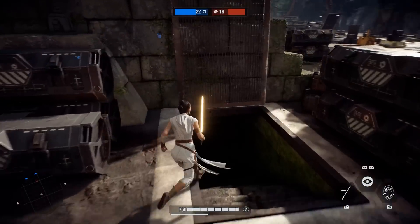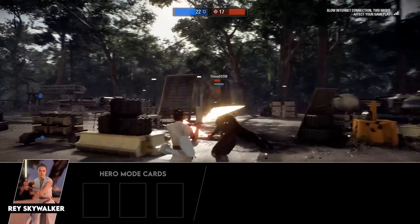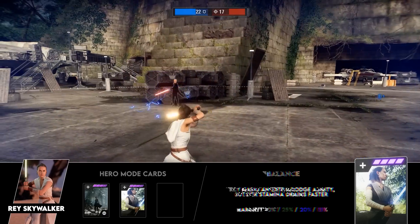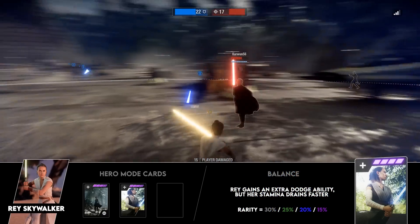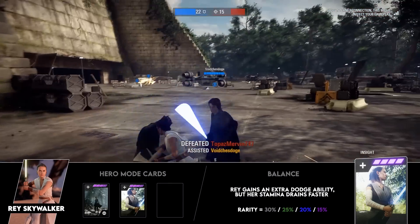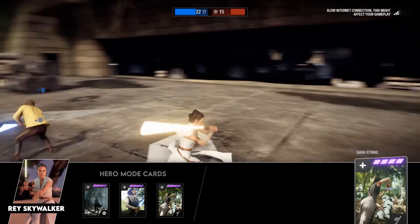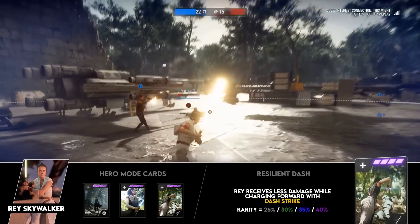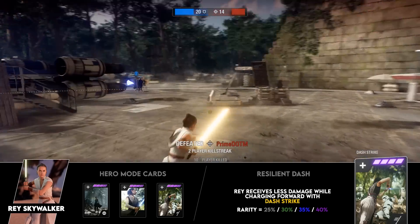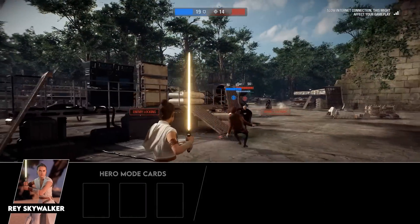In hero vs villain game modes, Rey can be harder to use depending on matchups, but she can hold her own. Recommended star cards for these modes: Focus Sight again, since longer Insight means more stamina and damage output; Balance, which gives Rey a third dodge at the cost of 15% faster stamina drain — since Insight keeps stamina high, the third dodge is a major advantage in duels and against blaster heroes; and Resilient Strike, which gives up to 40% damage reduction while using Dash Strike, helping deal with blaster heroes like Iden, Palpatine, or Phasma.